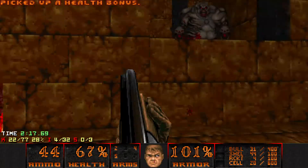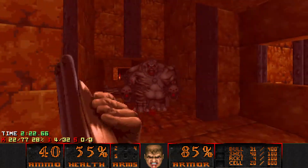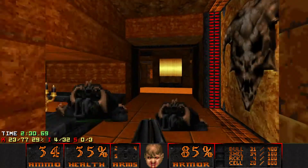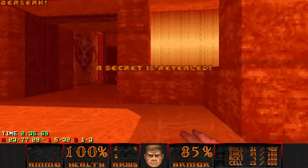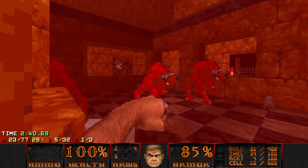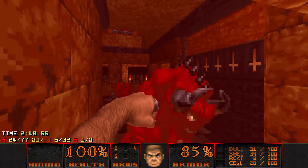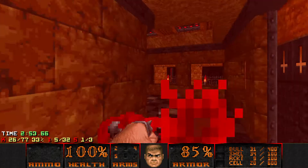Be careful here, there's a mancubus. He's not too tricky unless you walk into his fireballs or miss your super shotgun blast. Let's go for the berserk. When you step down in here, there's a bunch of bulls — just wake them up and punch them out. Luckily they can't come up here, which is nice. Feel like a matador.